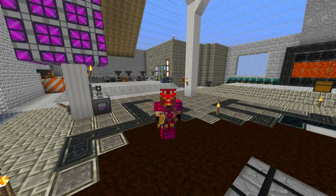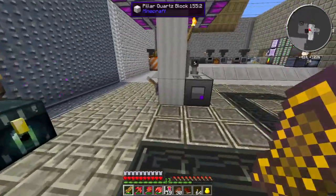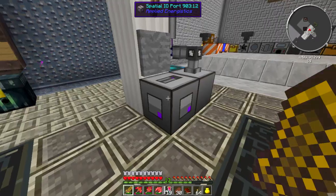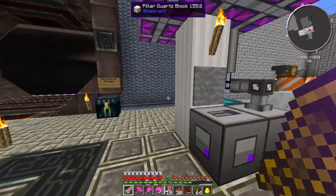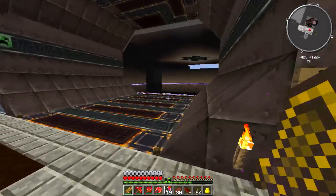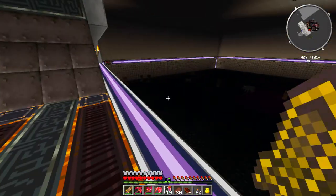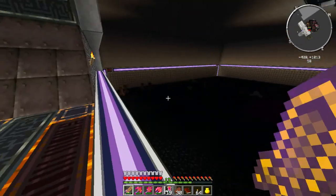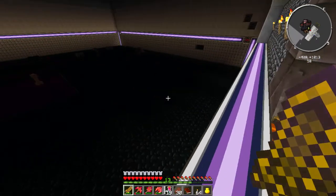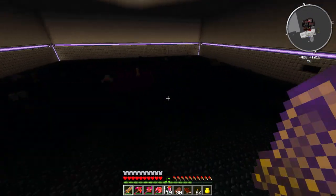Hello everyone, RaptorX here back in Material Energy, keeping it going for a new episode. Today like I mentioned last time, I'm gonna be checking out the Nightmare Cell spatial disc thingy and let's see what's in there. I'm not sure if it's actually supposed to be loaded here, but something did get loaded. I wasn't sure if it was in this area or the bigger one over there, but it's very dark and gloomy.